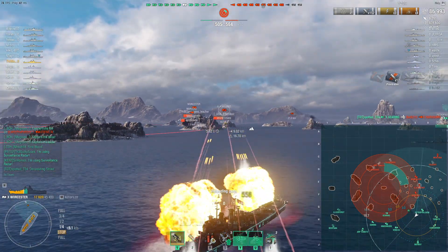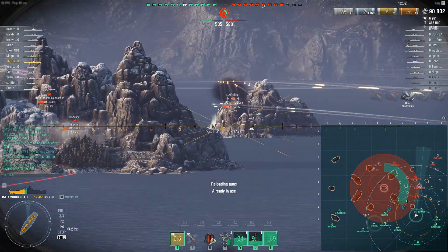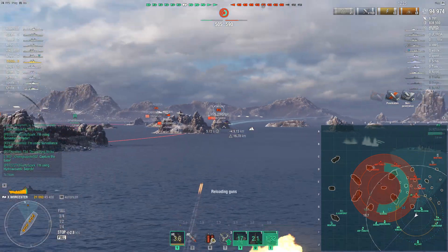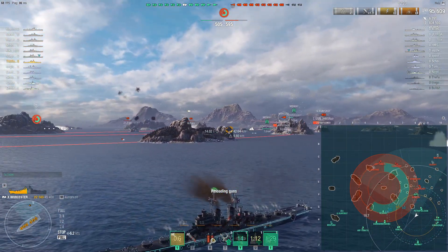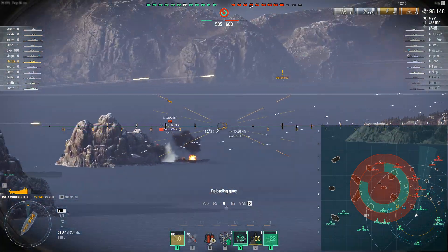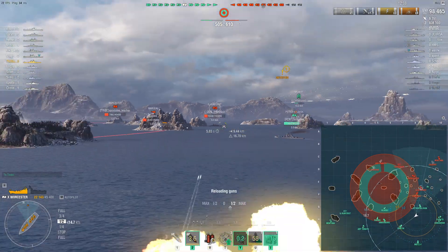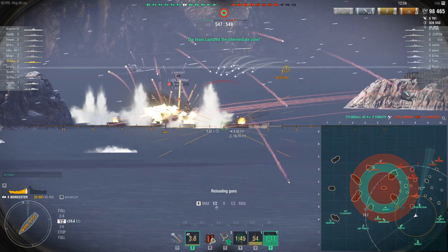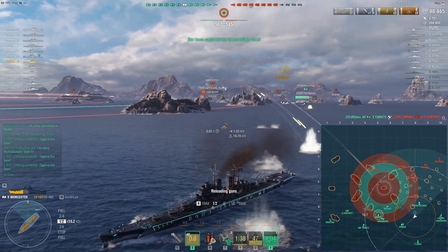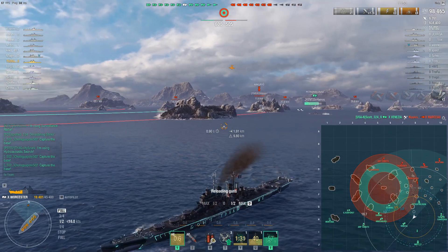Not only does the Worcester not have great firing angles, but it has other problems as well. Trying to score some fires onto the stern of that GK — he's now pushing as a result. Popping my Hydro there because I'm concerned about those 9km Marceau torps. I need my Worcester wailing on my team from his position of cover. I have to be very careful — the GK can easily dev strike me, he's looking toward me. The Marceau does drop, coming out — but I was in the middle of a reload cycle. There, having the AA module would have been very nice. He does die, thanks partially to our radar kind of pushing him out.